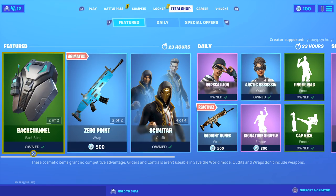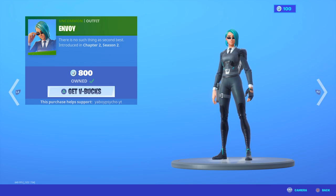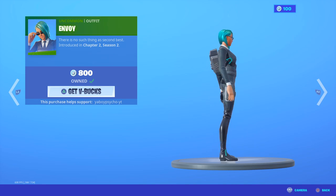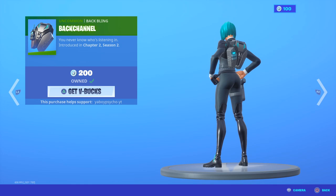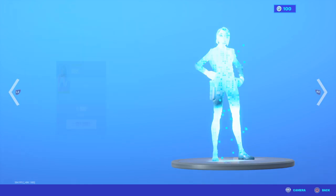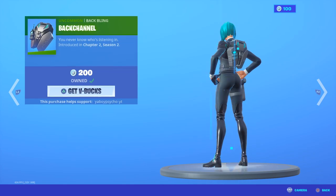We just got a new skin in the Fortnite shop - the Envoy skin. It's a female agent style skin with blue hair. We also got the new Back Channel back bling available separately for 200 V-Bucks, and the skin is available for 800 V-Bucks. I always love the 800 V-Bucks skins - at that price point you're going to get a reasonable price as long as it's not a direct reskin of the default character.